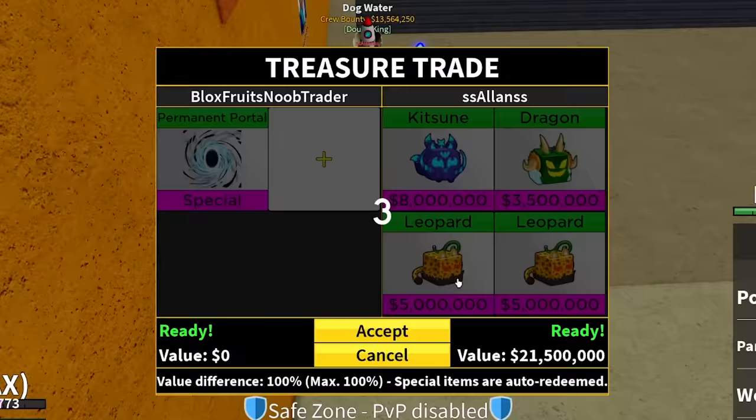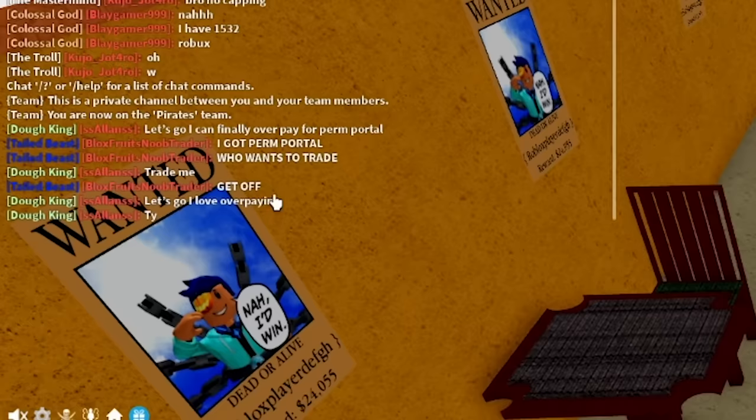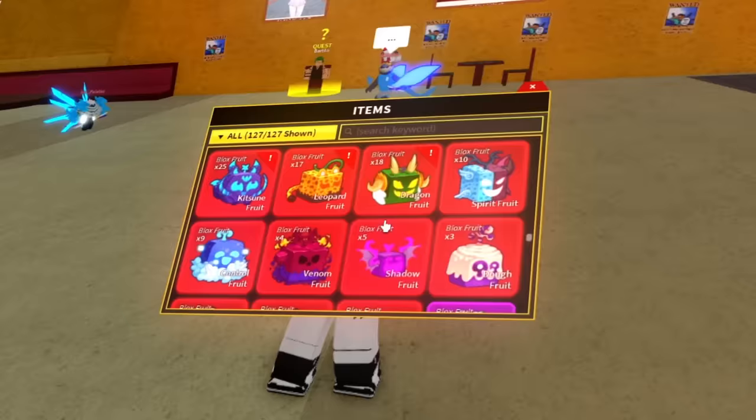Hopefully it doesn't cancel. Three, two, one — there we go! Let's go, first trade! The Fulton plushie luck actually worked. He said 'let's go, I love overpaying.' He actually overpaid — I'm not gonna lie, thank you so much. Our account is getting even more stacked. Look at this — we got 17 leopard fruits, 25 Kitsune fruits, and 18 dragons now.